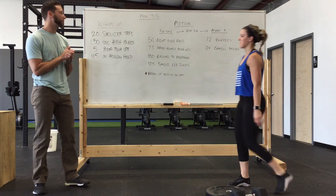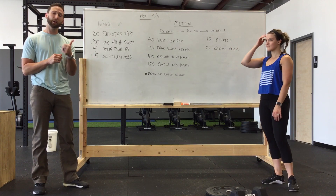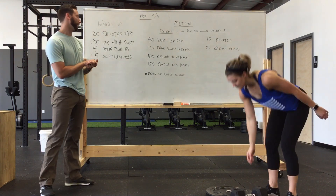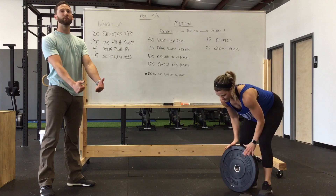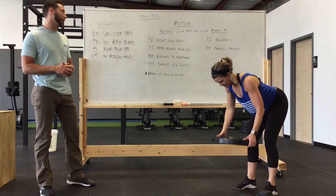Let's go into the first portion. We have two portions in our workout today — a chipper and then an AMRAP. On the chipper, you're going to do 50 bent over rows. You can have a dumbbell, you can do 25 on the right and 25 on the left, or break them up how you want, or you can use a plate. Just looking for 50 total bent over rows.